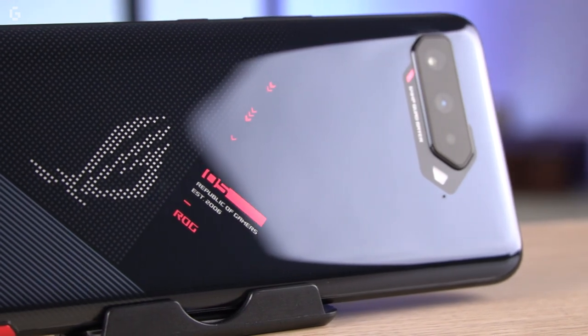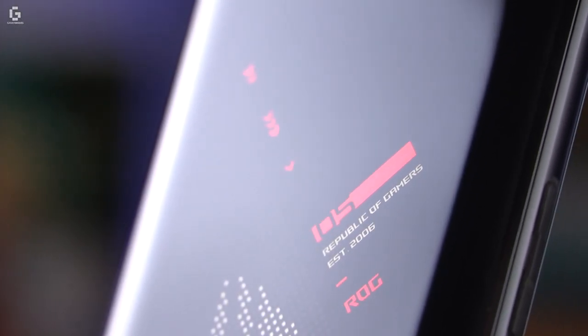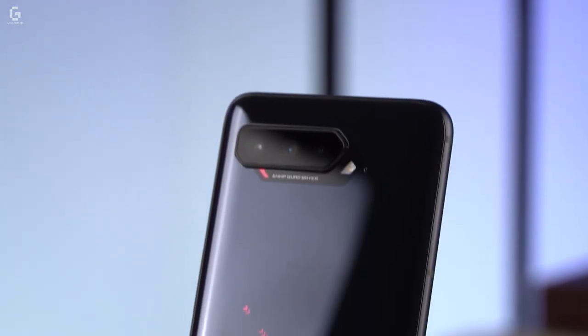In essence, the phone knows which parts of a frame need to look better compared to the rest and can focus more energy on that, rather than spending a bunch of resources making a gorgeous rock in the background no one's going to notice.